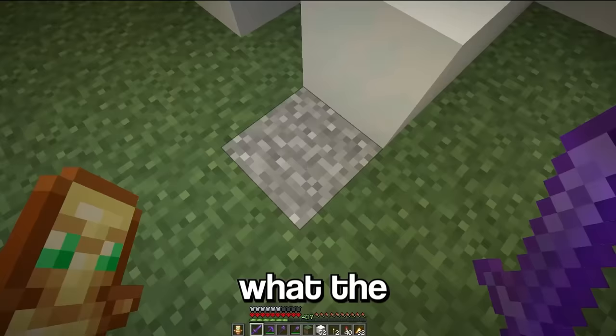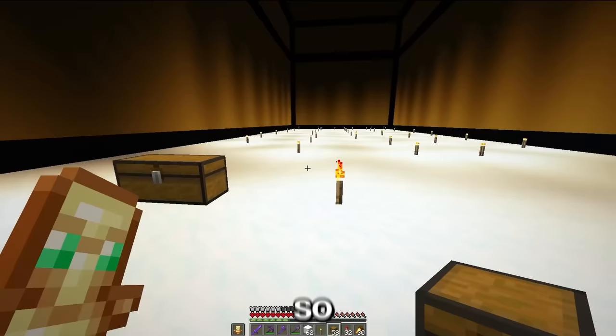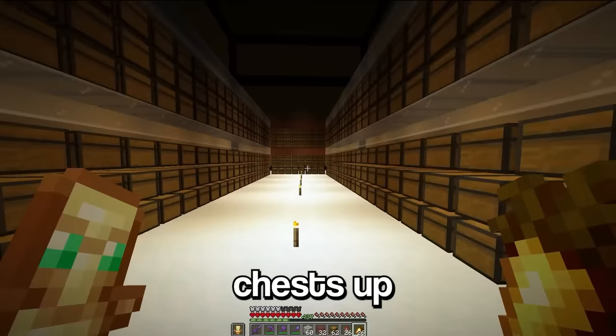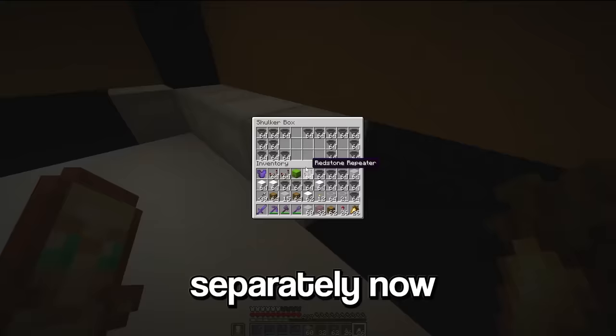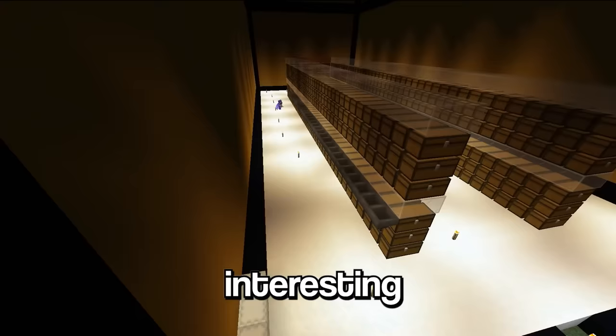What the hell is that? How has that happened? What is that? Now we need to place down a hell of a lot of chests. Okay, as you can see, we've now got loads of chests set up, and we've got this red section here for all the items that nobody really cares about and that I can't be bothered to sort separately. Now we're gonna use all of these hoppers and all of this redstone to build the sorting system.